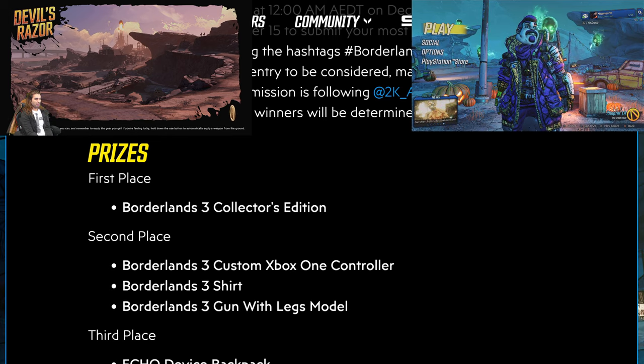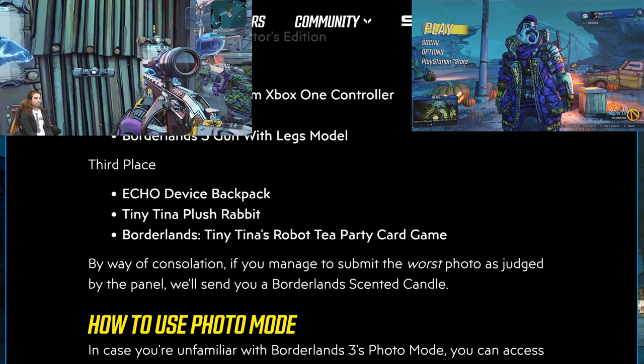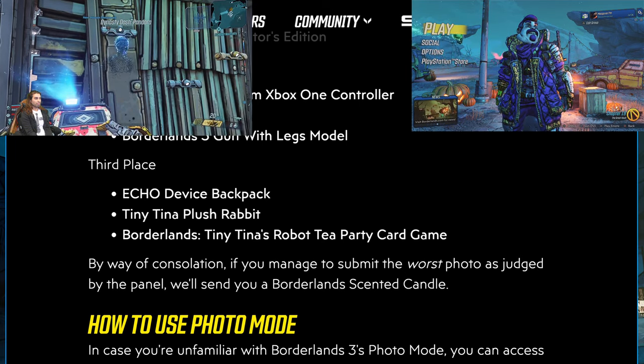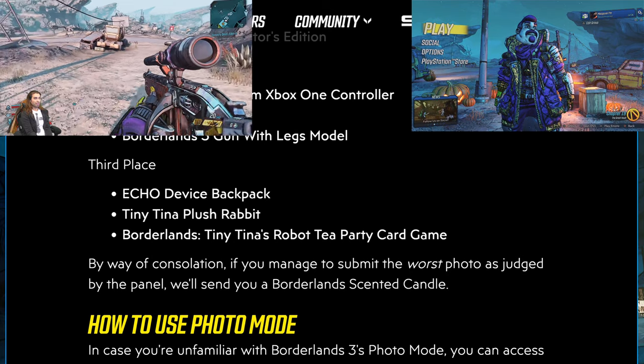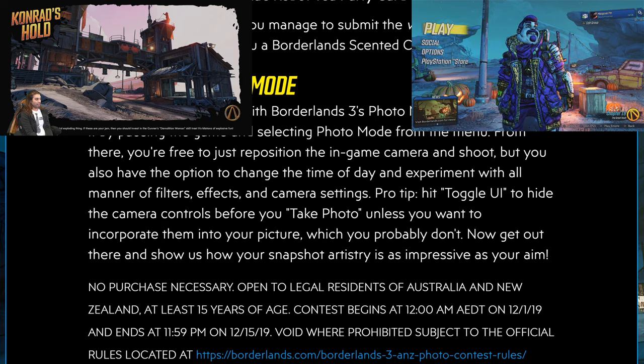The cool prizes include a Borderlands 3 Collector's Edition and a customizable Xbox controller for second place. We're getting to the shift codes at the very end — we're almost there. Third place wins a guns-with-leg models item, an Echo device backpack, a Tiny Tina plush rabbit, and a Borderlands Tiny Tina Robot Tea Party card game. Pretty neat! And note to self — even if you're the worst, they'll give you a scented candle as a thank you. If you haven't used photo mode before, you can go into the pause menu and select photo mode from there and toggle between the UIs — it should be quite simple.